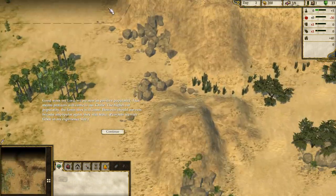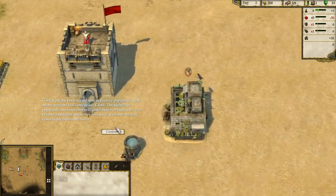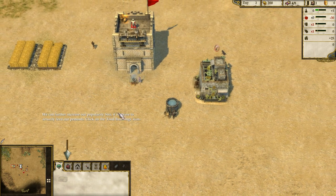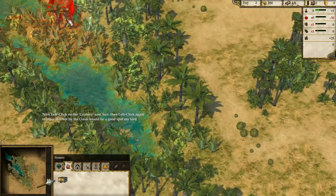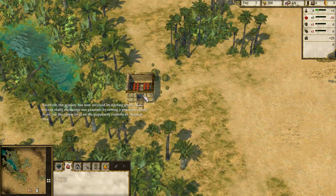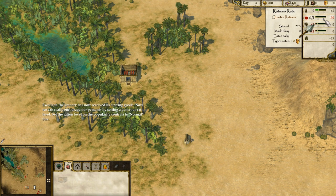We can further increase our popularity if we were to actually feed our peasants. Click on the food buildings icon, then left-click on the granary icon and left-click again to place it — over by the oasis would be a good spot. The granary has now received its starting goods. Now we can really encourage our peasants by setting a generous ration level. Set the ration level on the popularity controls to normal — I'll go for normal rations. Now we have some workers around the campfire.